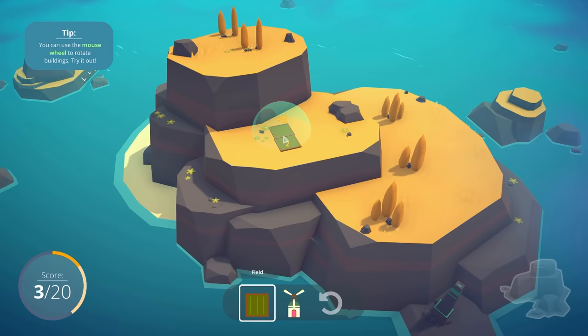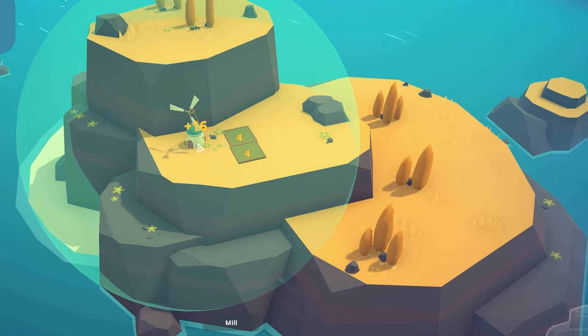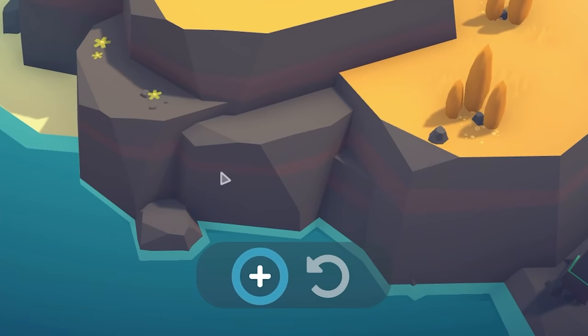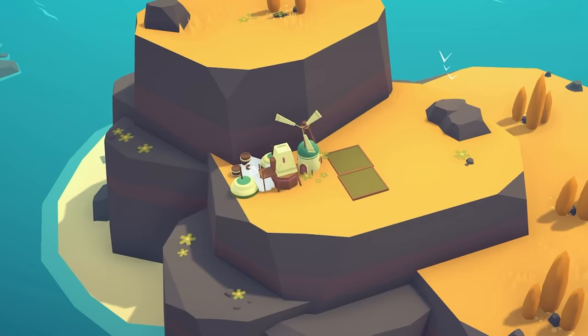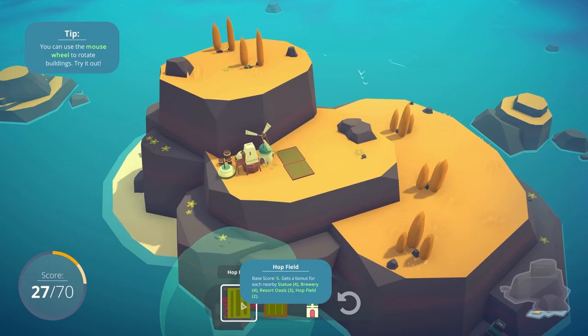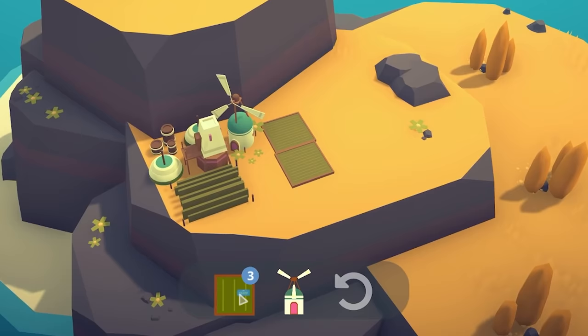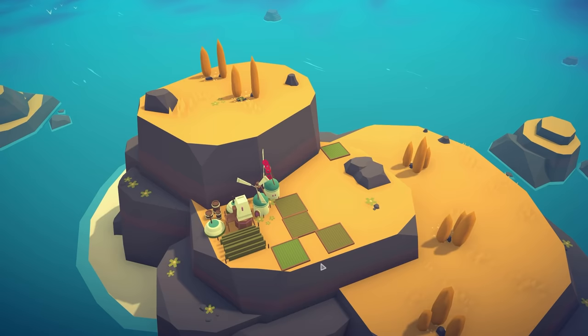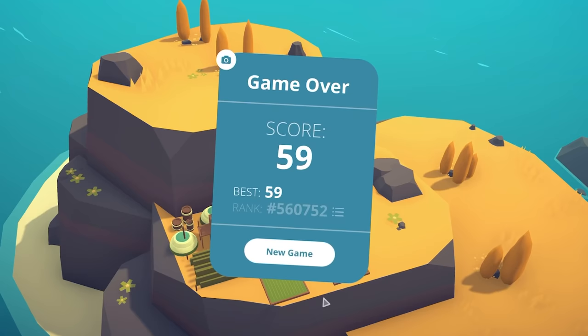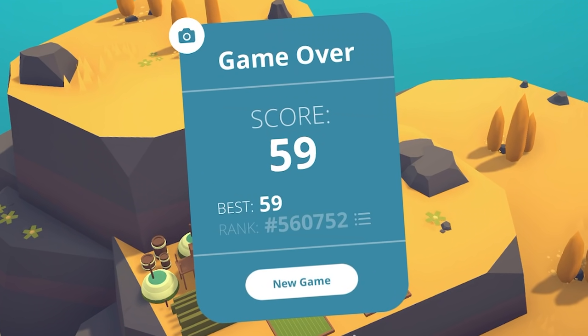Let's put a field there, and another field. Nice, I got some points. The next thing anyone wants on their perfect island is a brewing pack — we want to make some beer. Just gonna squeeze a brewery in there, add a hop field, and then these are our normal fields. Oh god, we haven't done this very well. Game over. What the hell just happened? I'm going to go learn the game and then I'll come back.